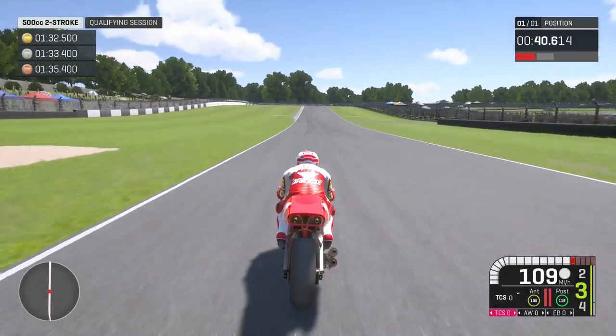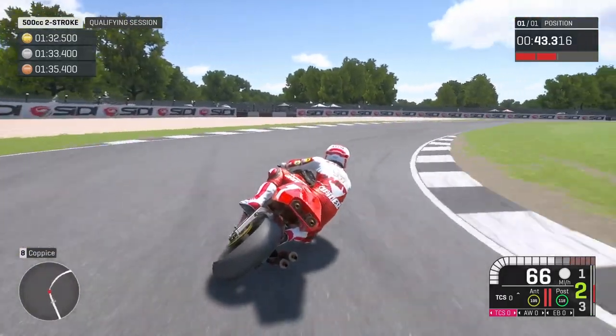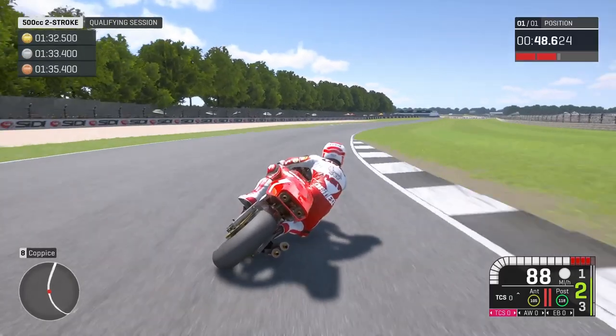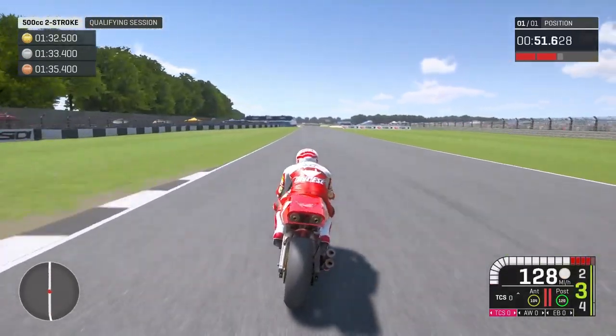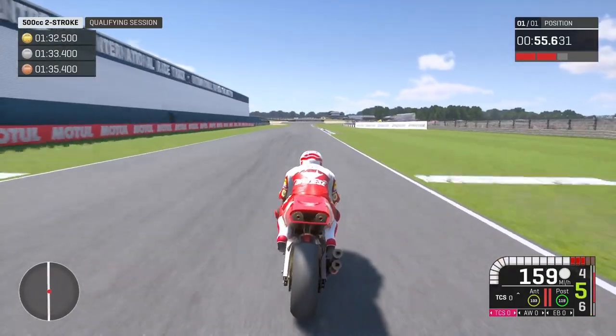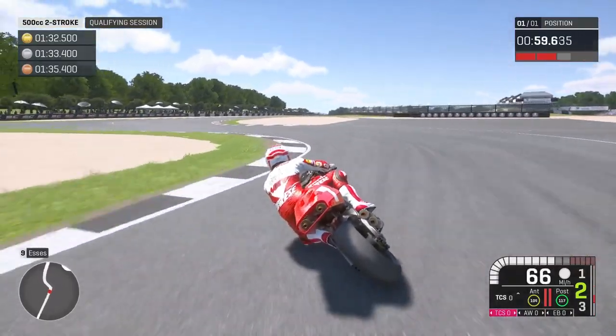Power out of that turn, get the wheel up - just have to gradually accelerate as it does spin up a little bit. Slowly open the throttle - it will definitely spin up if you full throttle it out of a turn. Let's see if we can push it a little bit faster through this chicane and keep it right on the kerbs.